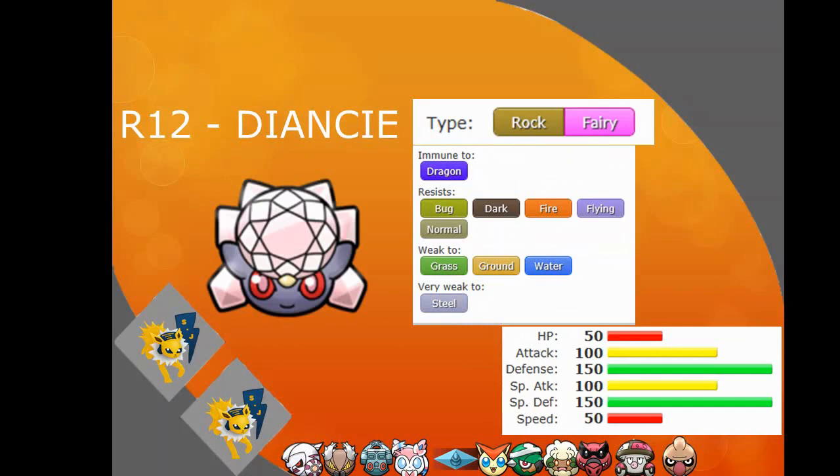Round 12, I picked up tier 4 Diancie. It's Rock Fairy — Fairy core typing plus Rock for coverage. It can do Stealth Rocks, Barrier, screens, and I think it gets recovery. It has 150 in both defense and special defense, and 100 in attack and special attack — really good. It has a signature move, Diamond Storm, which I think is a good physical move. No one else picked it up so I thought I might as well grab it.